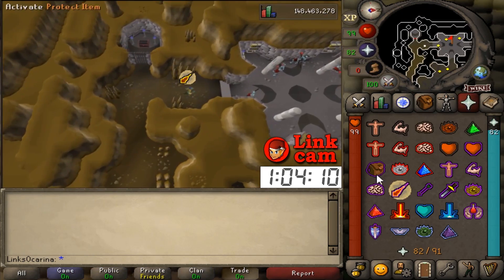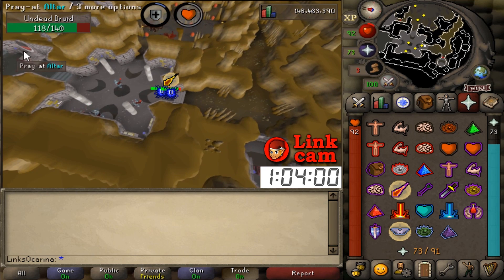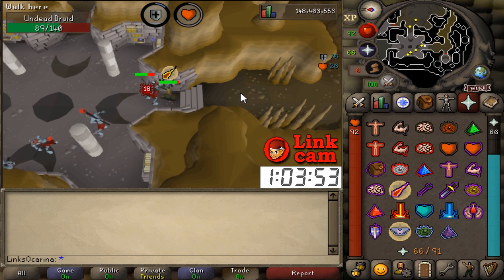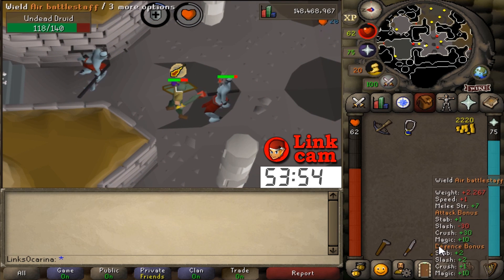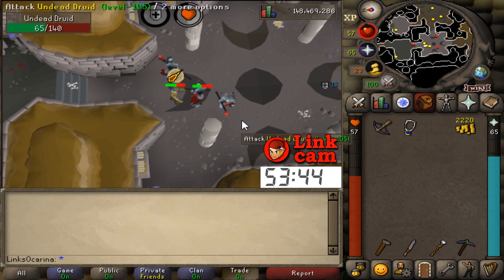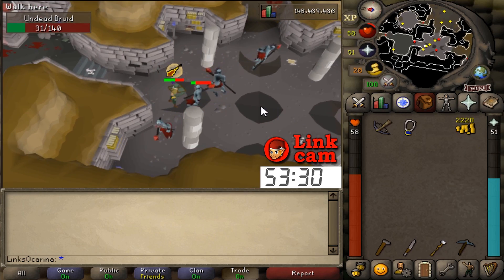Attacking the undead druids with piety on. Took a seven straight away which wasn't nice, but there's an altar right here so we can keep our prayer up. Looking for cosmic runes, defense amulet, and nature runes. Just got an amulet of strength — little upgrade on the amulet of magic, gives a max hit which is nice. Also got an air battle staff worth about 9k to alch — that's really helpful for buying food later. Money's looking really good.